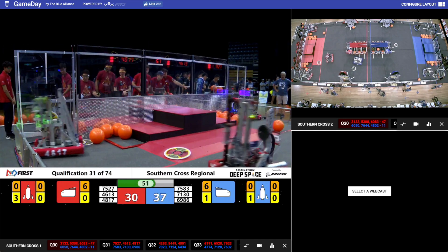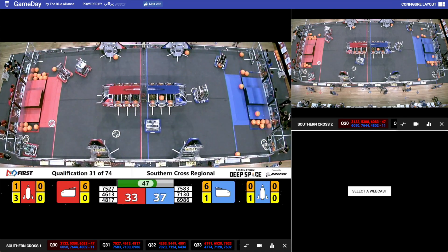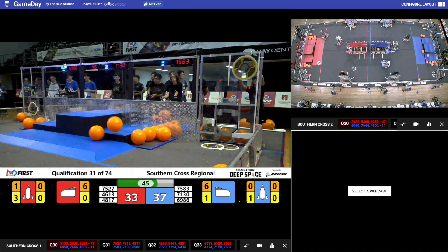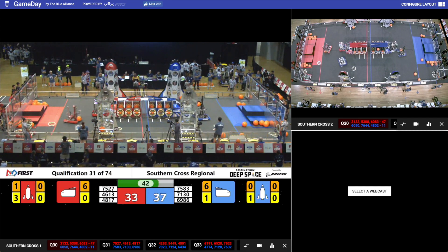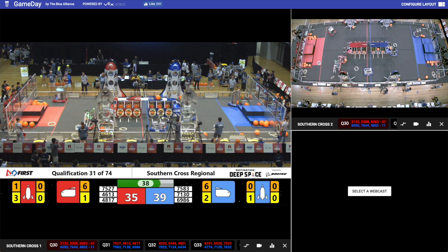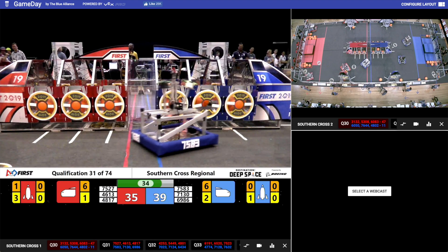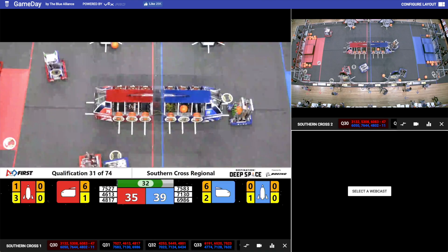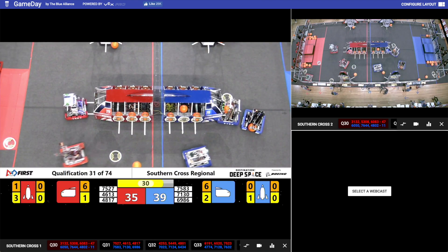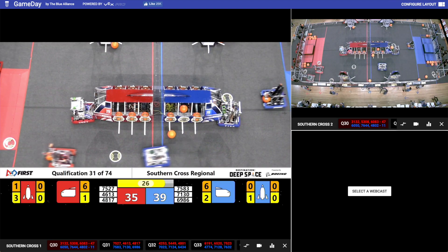Red Alliance there crashing into each other trying to get more panels. The Red Alliance is coming back — it's now 33 to 37. 45 seconds to go. 7527, Gaochong puts another hatch panel on the end, and there was some cargo flying over the top of the cargo ship. Barker Redbacks putting some cargo in, but there was no hatch panel — the cargo's fallen out.